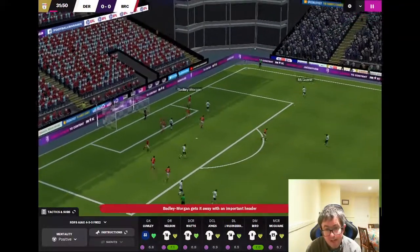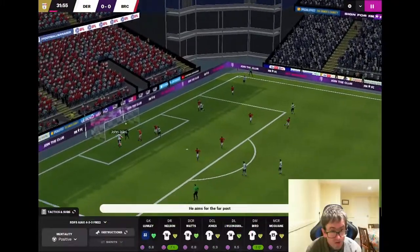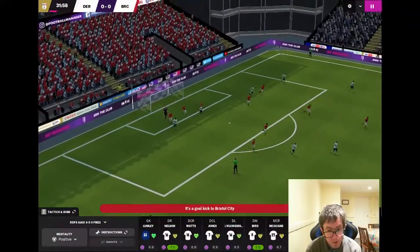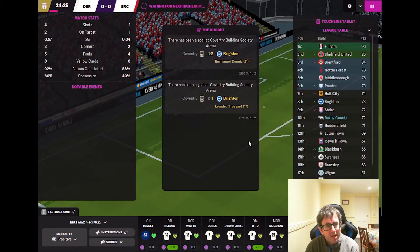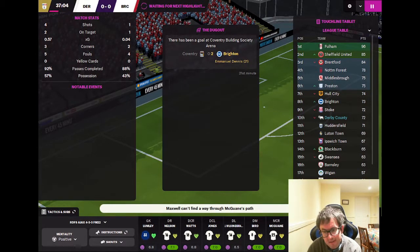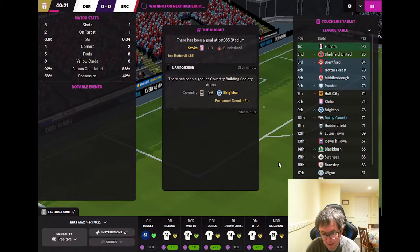Bird for Knight, Knight to the back stick — headed away from Longman. McGuane has a chance to cross, John Jules from almost under the crossbar manages to clear it by a bigger distance than he was away from goal, somehow. And it looks like we're going to get to half time at 0-0, which is a long way from ideal in this situation.